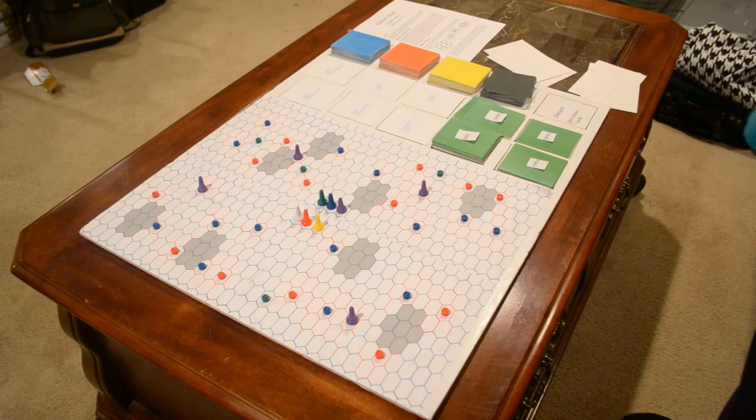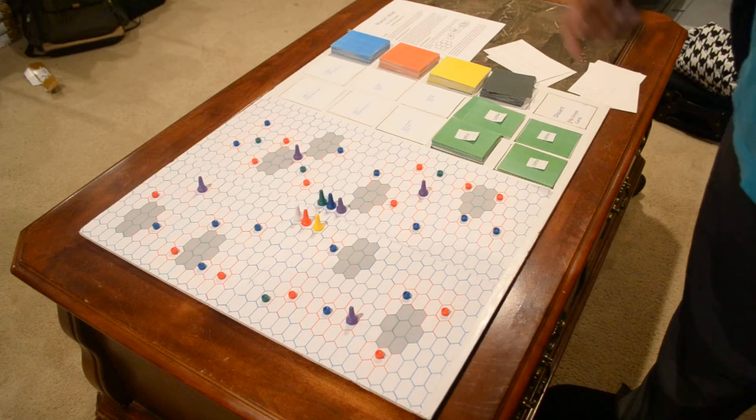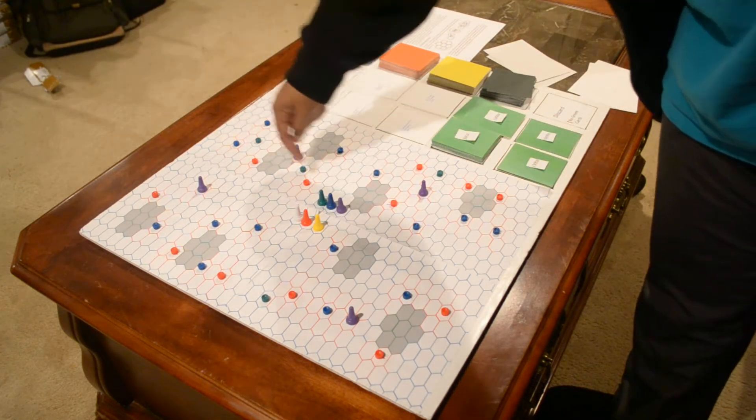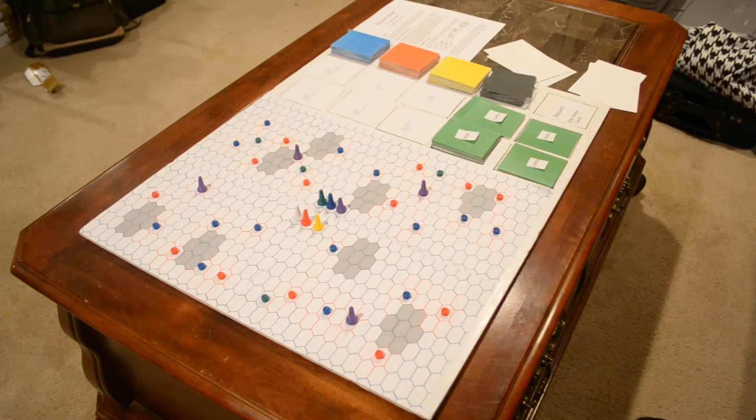I'm back here to finish up the explanation of this game, the tutorial, and to finish up what I left off. We were pretty much on attack procedures, and the last thing we talked about was offensive skills and how they went — for each offensive skill that you use, wherever you are, five spaces across from where you're facing.